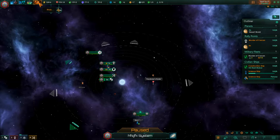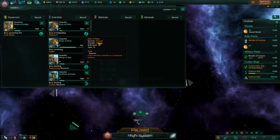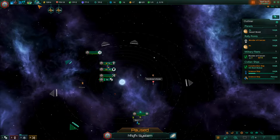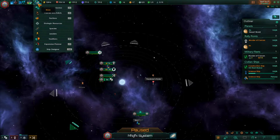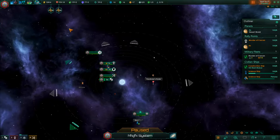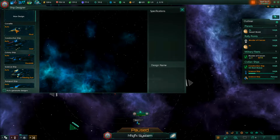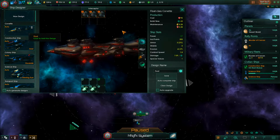After that we have leaders - this shows all the leaders currently alive. They can die after a while. Expansion planner just shows you habitable planets you know of. And then ship designer - this is going to be a big deal because it allows us to design our ships.